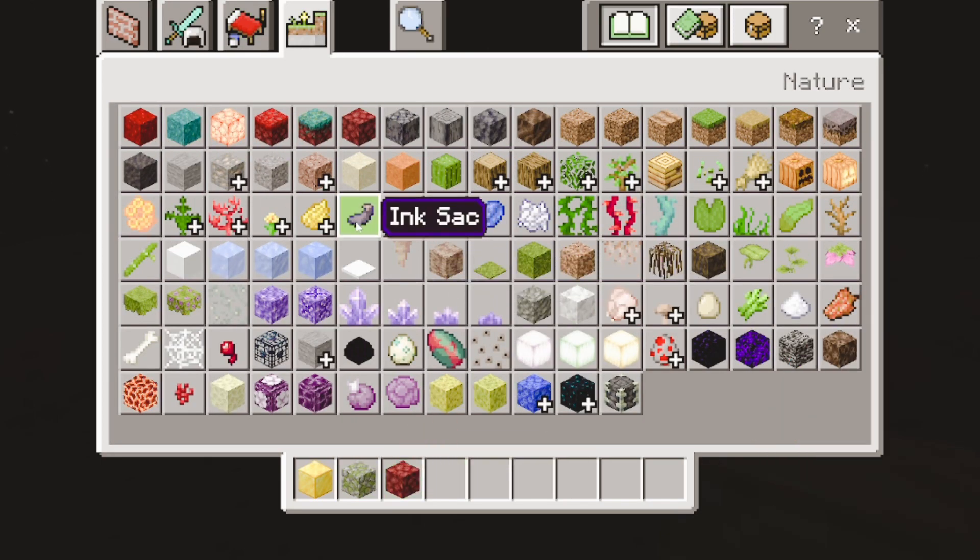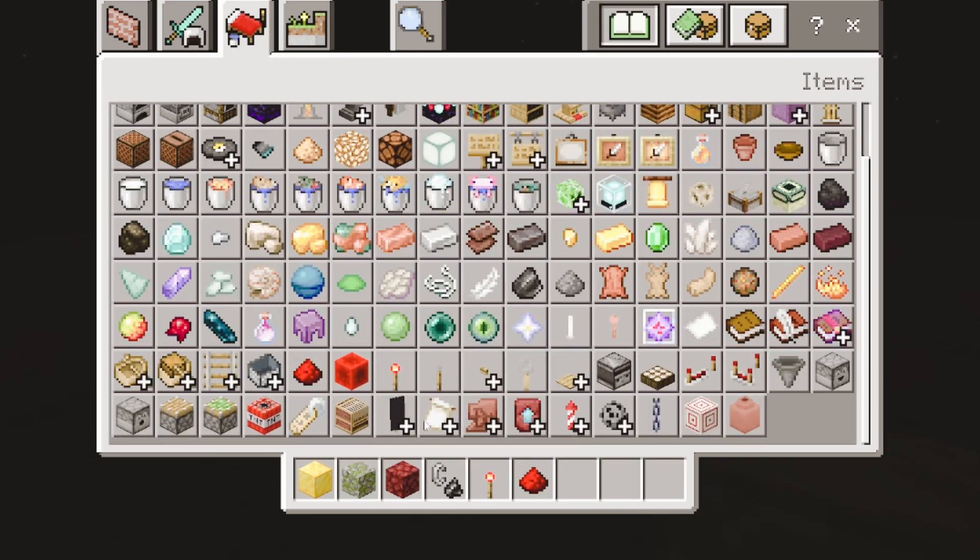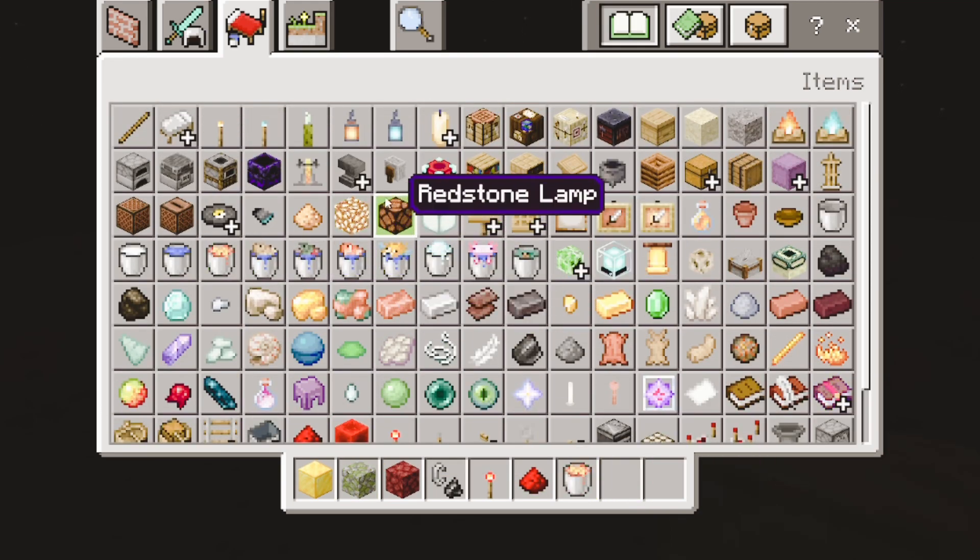You want to get the golden block, the mossy cobblestone, the netherrack, the flint and steel, the redstone torch, the redstone dust, the lava — and I think that's pretty much it.